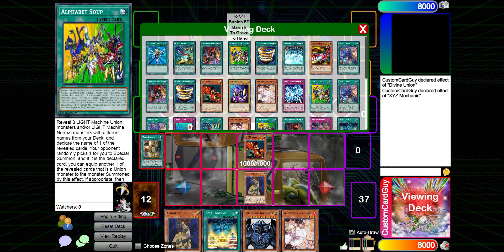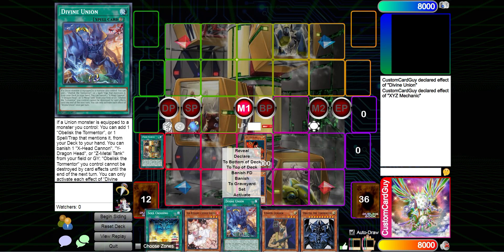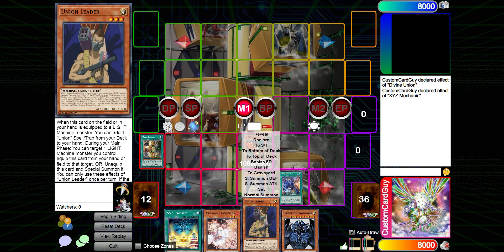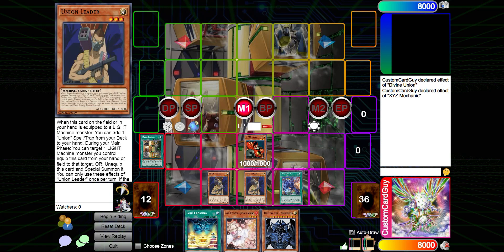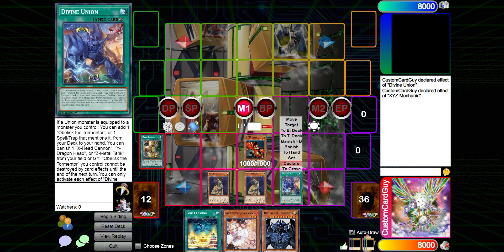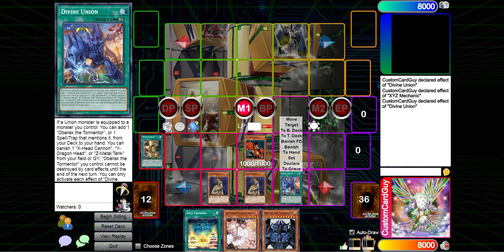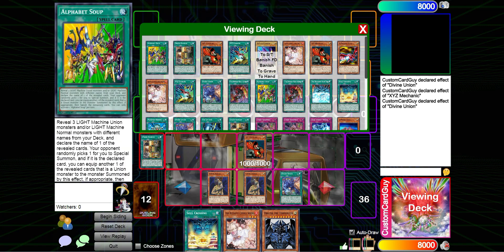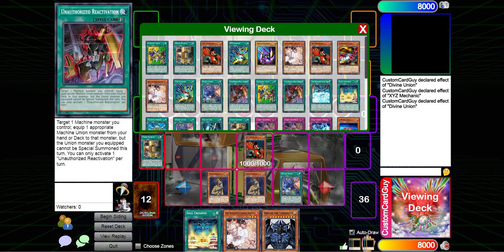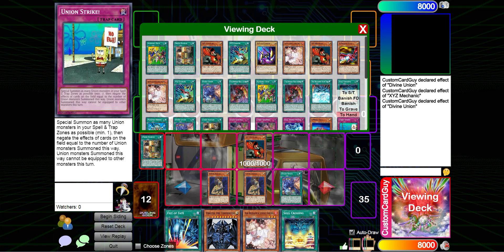With XYZ Mechanon, there's really only two cards you can search out: XYZ Combined and then Divine Union, which is the custom card. We'll grab Divine Union and activate it. Union Leader — we have one in hand, which can be equipped from the field or hand, giving much-needed speed for Unions since they typically require two monsters on board. When Union Leader is equipped as a Union monster, we can add a Union Spell Trap from deck to hand. This also triggers Divine Union: when a Union monster is equipped to a monster we control, we can add an Oblivion Tormentor or a Spell Trap that mentions it from deck to hand. So we're getting two searches here. With Divine Union we grab Fist of Fate, and with Union Leader we grab Union Strike.